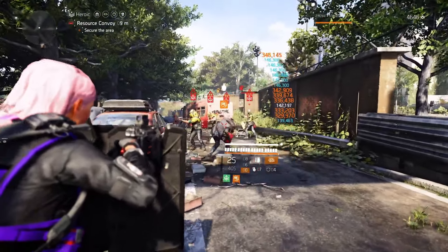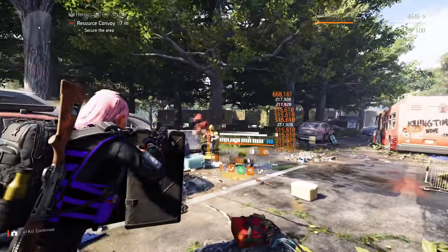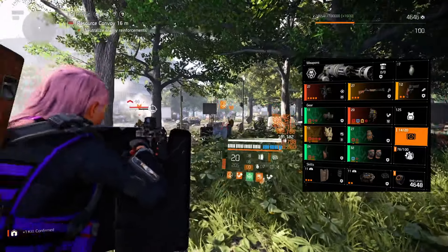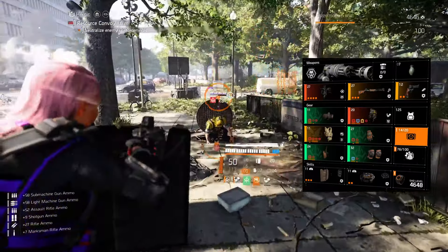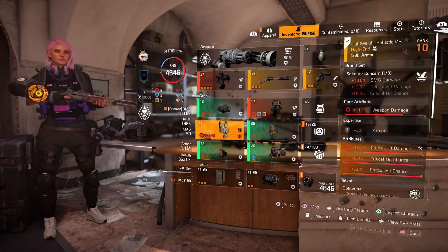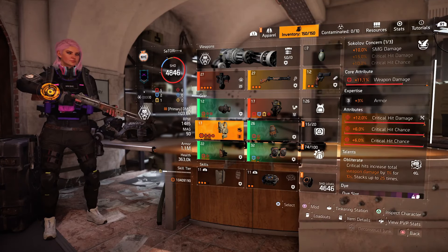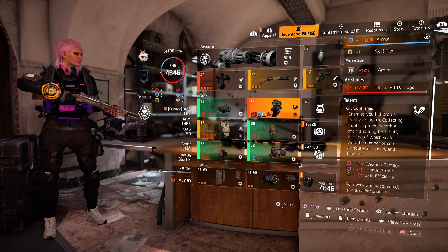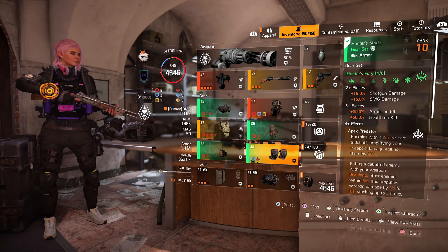Before we wrap up, here's another really good solo PvE build for farming public executions and resource convoys very quickly. This is a Hunter's Fury SMG DPS build with a ton of raw weapon damage, and it works great with almost any SMG in the game. I'm using the Ouroboros because of the insanely high RPM, but any of the Vectors or even the Lady Death should work fine. A basic four-piece Hunter's Fury setup with a one-piece Sokolov vest with the Obliterate talent, maxed critical hit damage and chance, and a Memento exotic backpack for damage and survivability. If you'd like to see a separate video on this build, let me know in the comments.